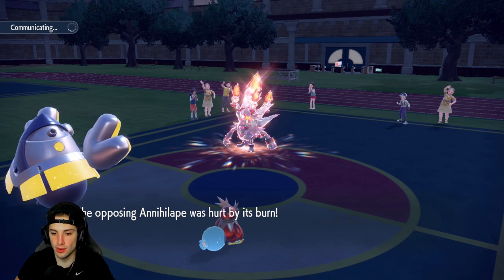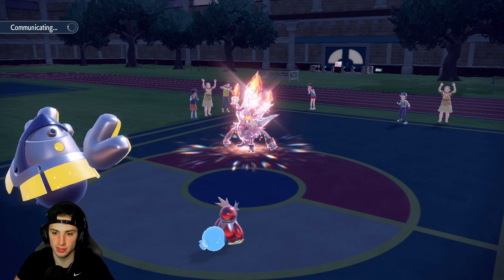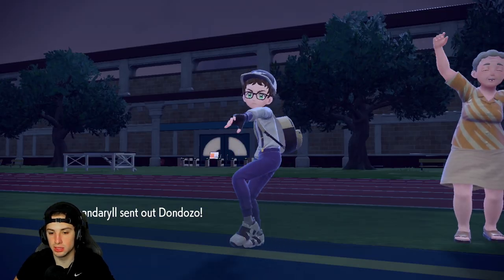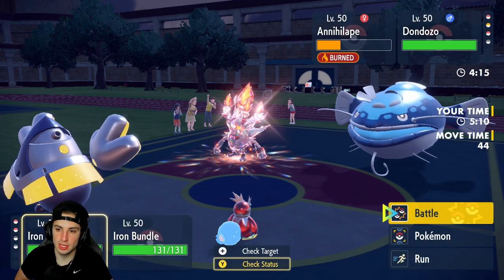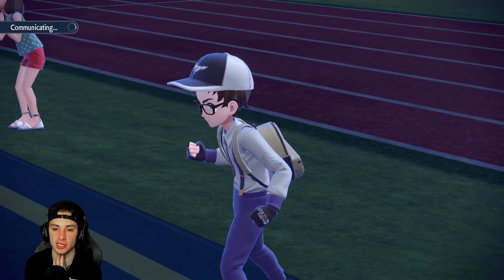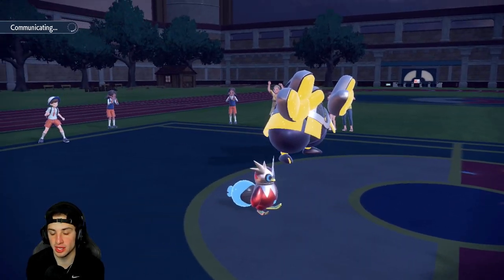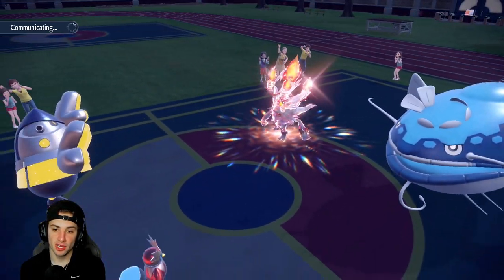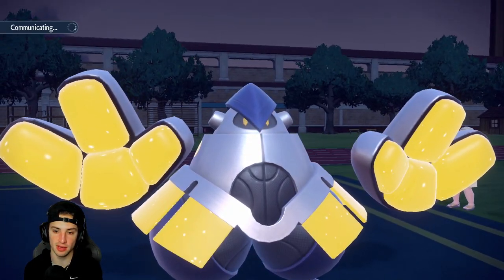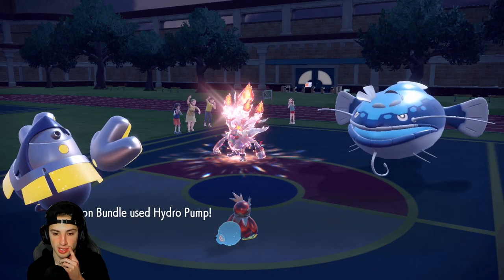I get rid of Annihilape — no Follow Me, none of that. I can just Hydro Pump it down. I'm not sure if it's rocking Protect. Dondozo comes out here, so I'm just going to Hydro Pump this slot. If he swaps, he swaps. I can deal with it. Maybe he just Protects Dondozo and we Hydro Pump it down. We still have our Tera — I'm going to save it. Iron Bundle's typing is either Water or Ice, and I'm kind of hoping it's Ice. Hydro Pump missed — yo!